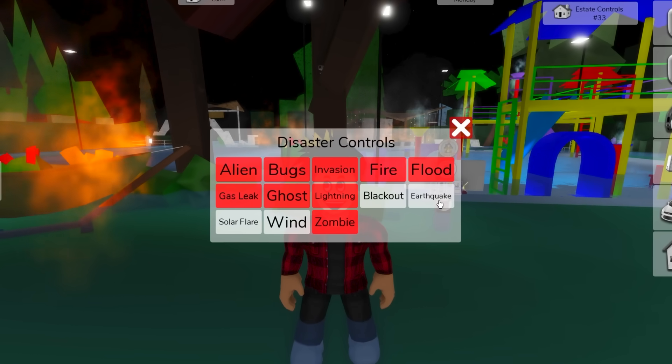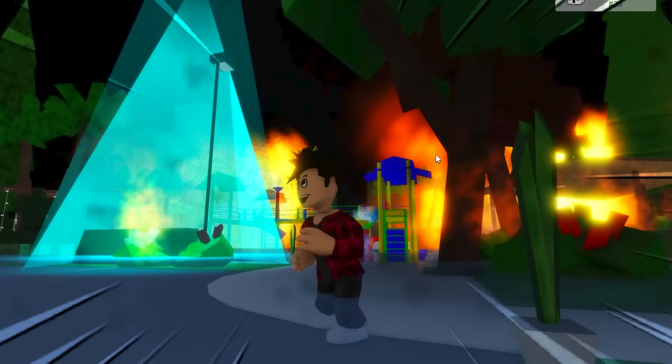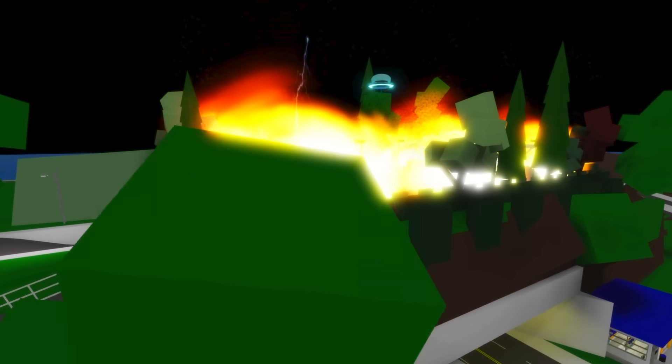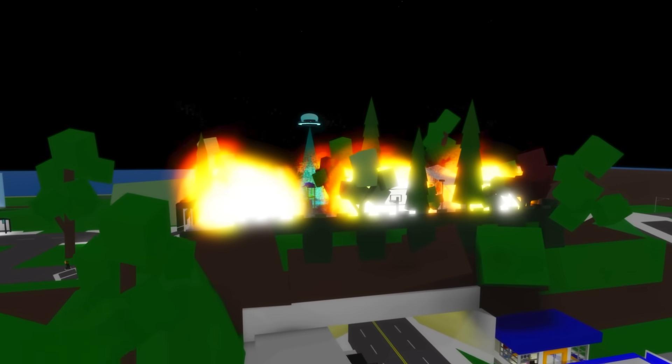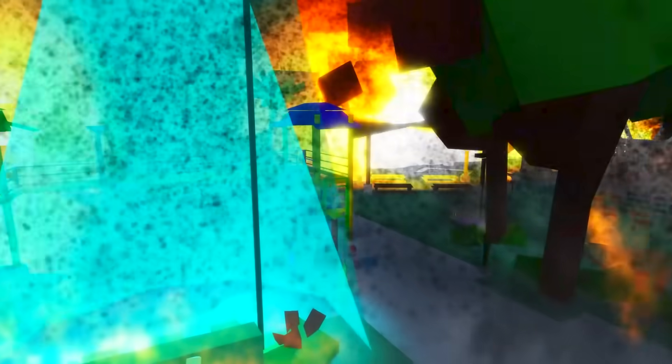Now what would happen if we go back into the disaster controls and just deploy every single one of these into our home? We'll have ghosts, zombies, a blackout — everything you can think of will happen with this place. I'm not sure this was a good idea. We've got to get out of here. We've literally destroyed the new Brookhaven house, guys. Aliens are attacking, zombies as well — everything is against this place right now. I didn't even talk about all the fire going around and all the bugs flying everywhere.